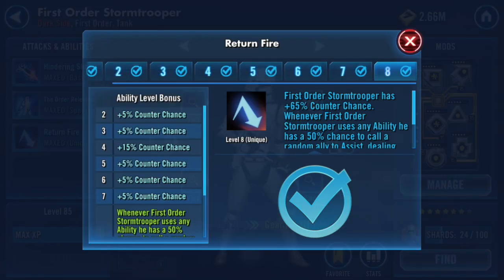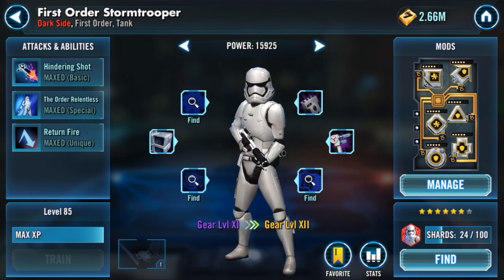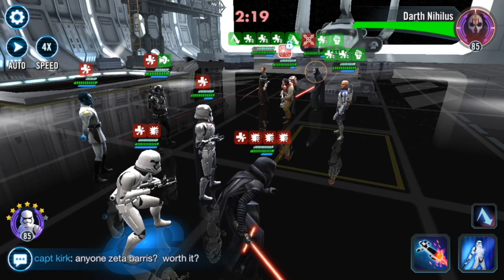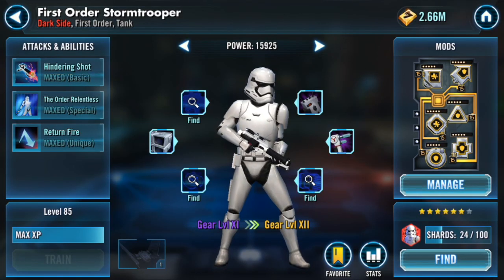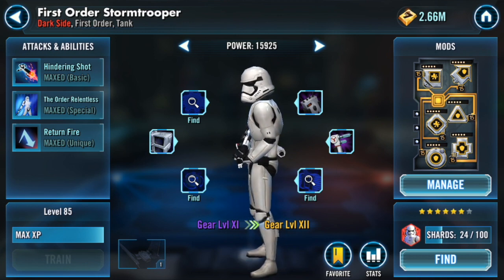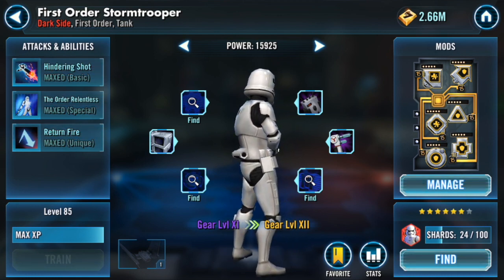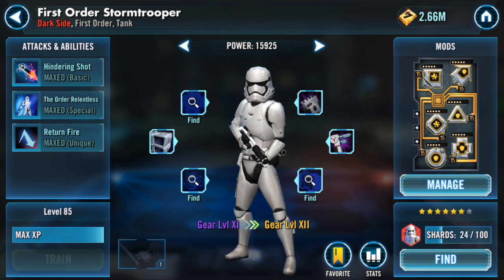What makes him so good is his Zeta, Return Fire, which is basically a mini Captain Phasma. Whenever he uses any ability — his basic, taunting, countering — he has a 50% chance to call a random ally to assist. As you saw in the video, he uses Order Relentless and through his Zeta calls First Order TIE Pilot to attack, then through Captain Phasma's leadership also calls Grand Admiral Thrawn to attack. Sometimes both procs call the same unit — one time First Order TIE Pilot attacked four times in a row and it was awesome to see that much damage come out.